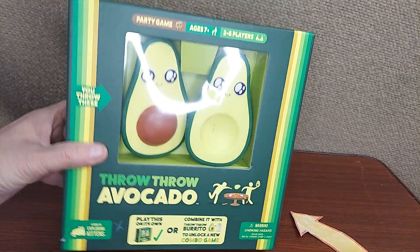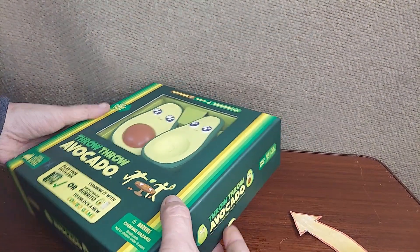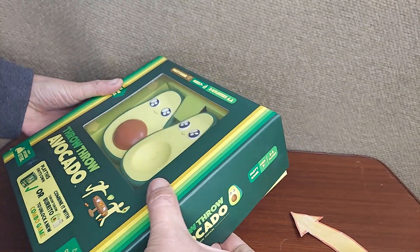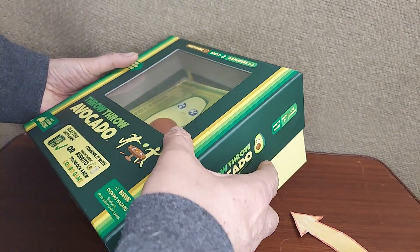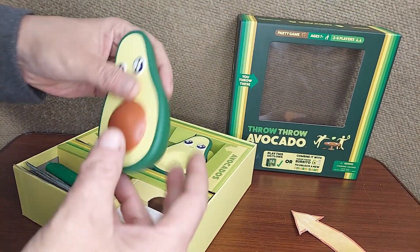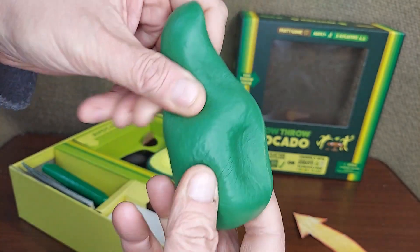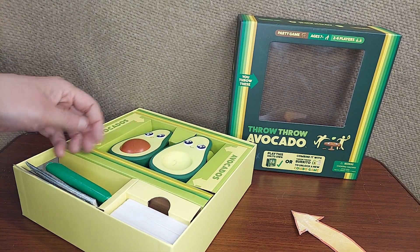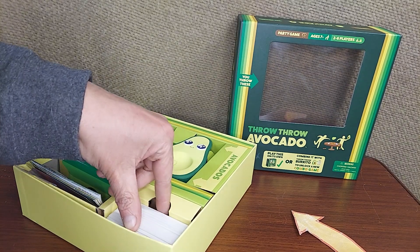Throw Throw Burrito is a super popular game. It's very active. You're going to want to play it around a table that you can stand at. You're going to want to play it in a room where people can run around, hide, and dodge the really squishy avocados. The avocados are super squishy — they will knock things over, so be careful of anything that might be fragile.